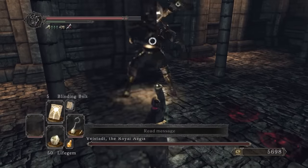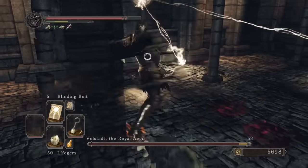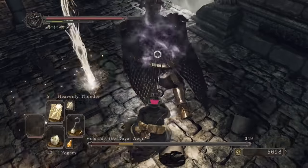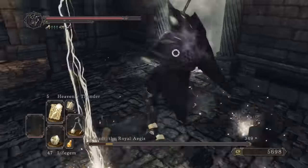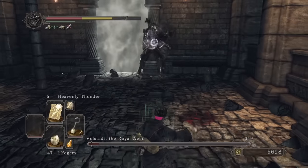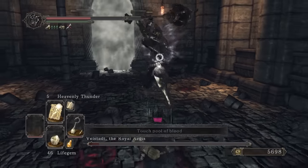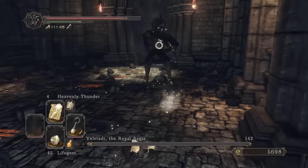Blinding Bolt turns out is not great — it's pretty inaccurate and the damage isn't that high. I mean I know Heavenly Thunder is also inaccurate but it seems to hit more than that. In fact it hits Velstadt multiple times during the phase transition or his projectile attack, which are definitely the best times to attack him with it. You get the gist of it anyway — he goes down.